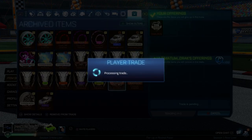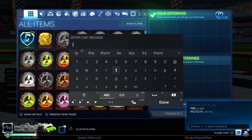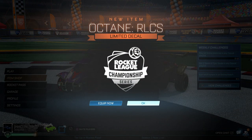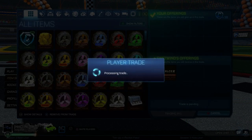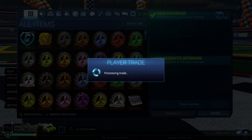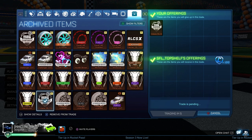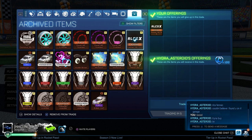Buying another Octane RLCS straight back for 10 credits — not only did I buy one for 70 and sell it for 100, I then bought another for 10 credits that I can now sell for 100 as well. Buying a Dominus RLCS and a Fennec RLCS X for 10 credits each — I'm pretty sure both decals can sell comfortably for 100 credits. A Hustle Brows topper for 10 credits too — Hustle Brows are worth 50 credits but they're very hard to sell since not many people want toppers.